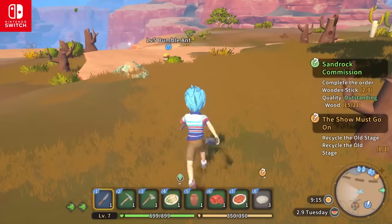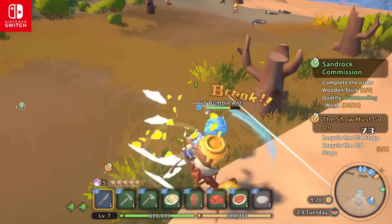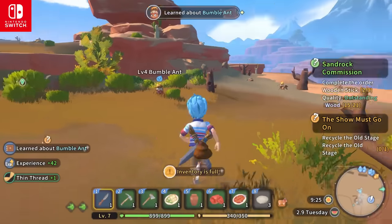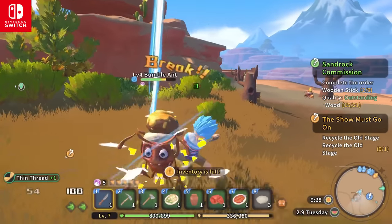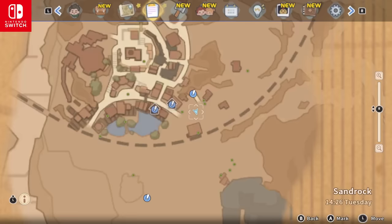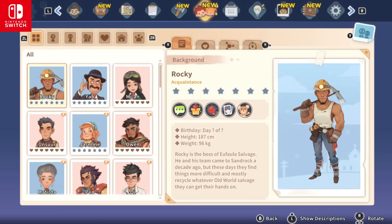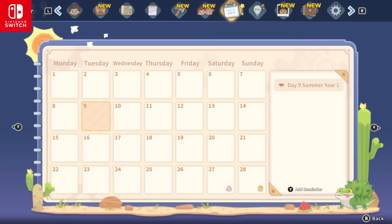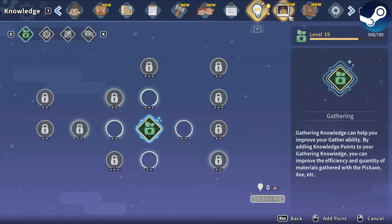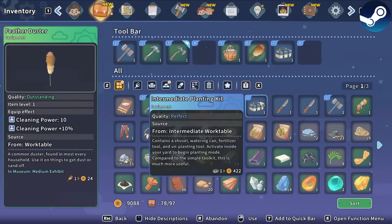I didn't get far enough to see endgame areas or more intense combat, but one thing I noticed with the Switch version is that the camera is really close behind the character. My guess is that this might be to reduce the amount of objects visible on screen and to increase performance, but being so up close in combat did get a little bit annoying. The menus also did not feel as responsive and quick to navigate as on PC — there is a delay when switching between the different tabs. And another thing that is not specifically a Switch issue but more of a controller issue: the menus are way easier to navigate with a mouse, especially when it comes to moving items in your inventory.